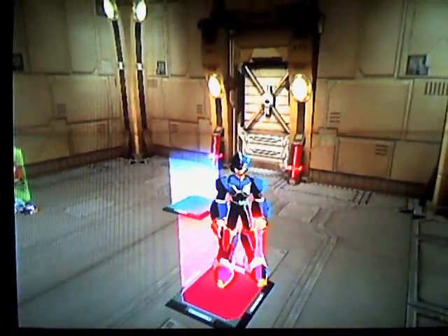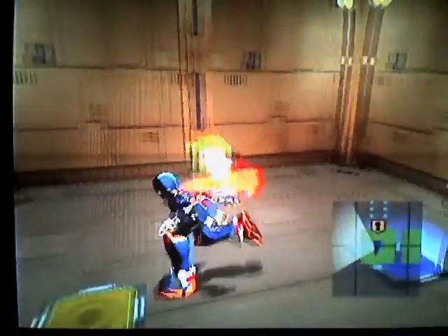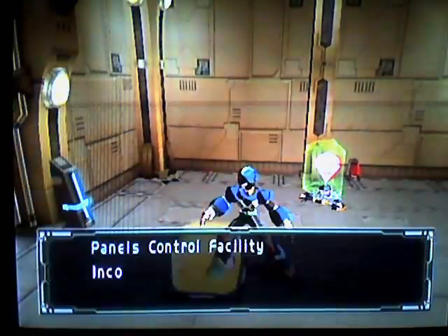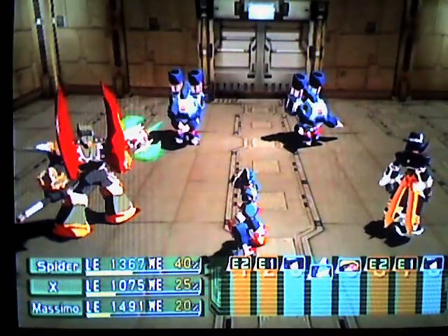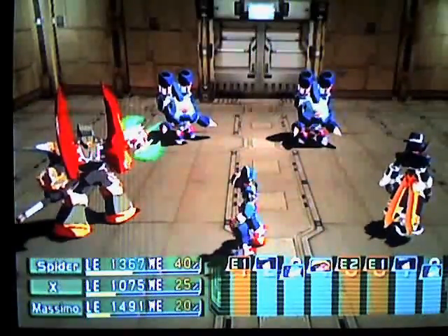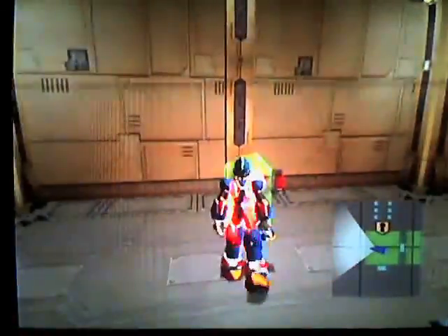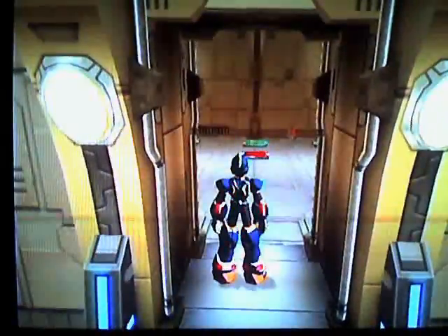I think the same thing applies with this room. I don't know how to unlock that purple thing there. So this is what happens — you know what, this is gonna take a while. I might just cut this fight. I don't know how to unlock that or that. I'm just gonna do those off-screen later, because I don't really want to have to sit through and keep fighting people all over again.